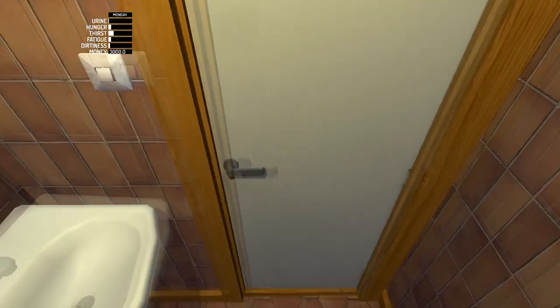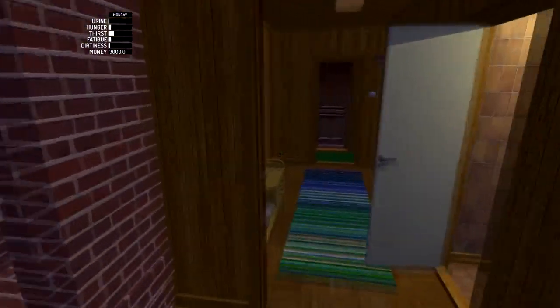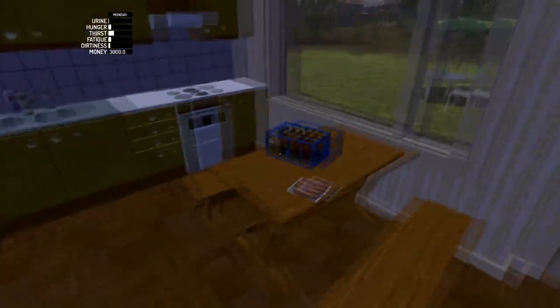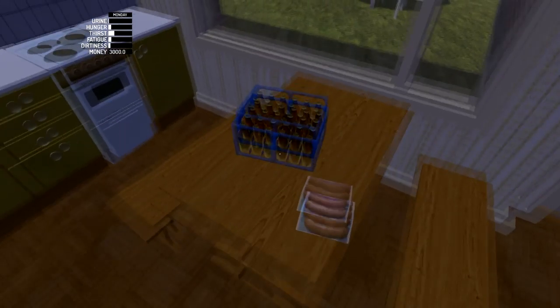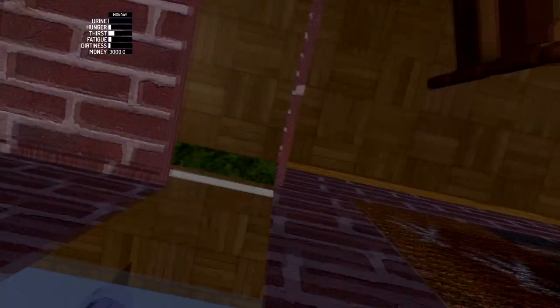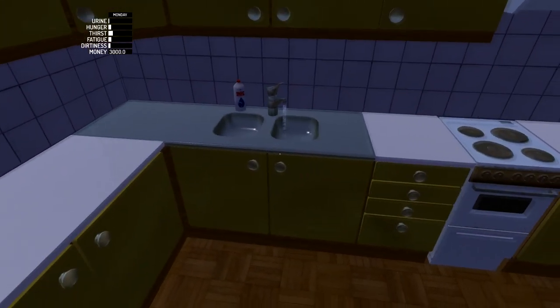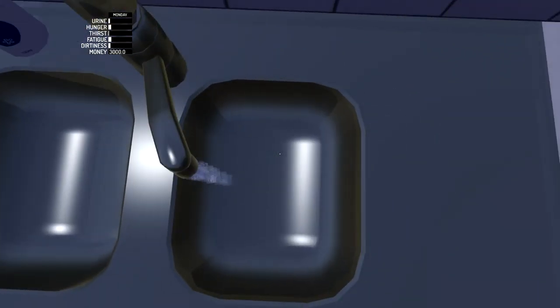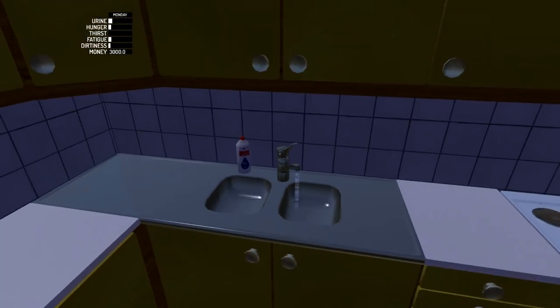Hello everyone, welcome back to My Summer Car — and my summer fly, because that fly is always around. So to drink water, I found out you have to crouch through the wall into it. If I crouch... oh yeah, that was it. He's no longer thirsty.